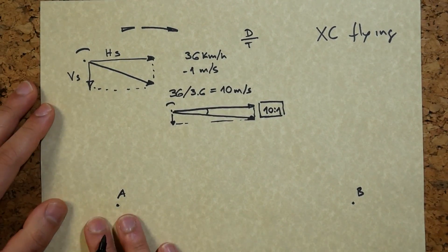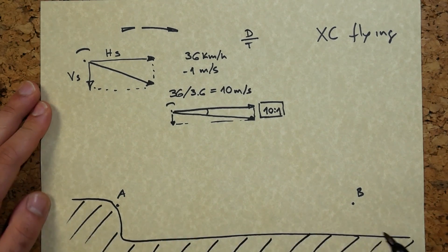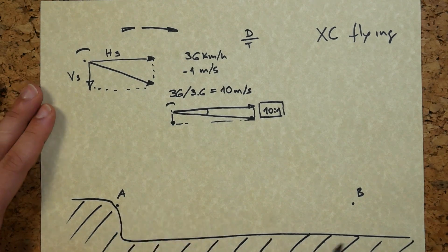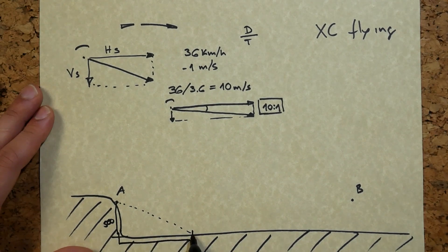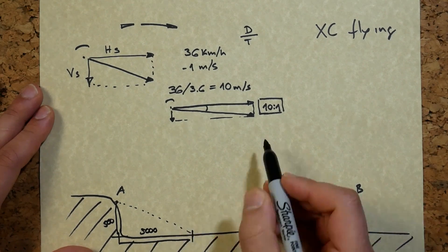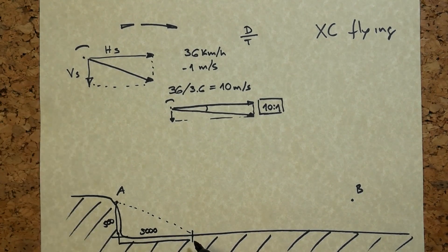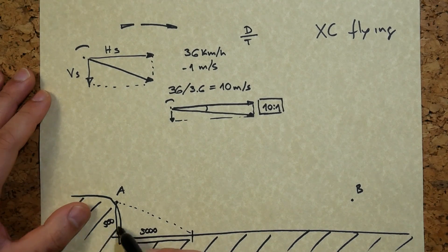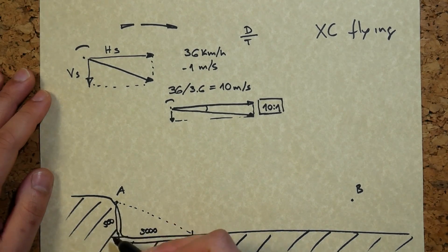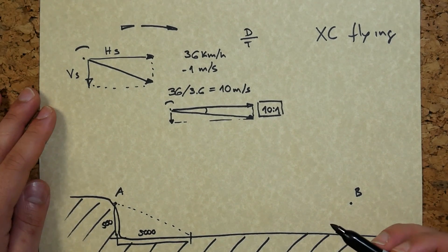Back to our problem of getting from A to B. If we're on a mountainside and we launch in still air, we're going to be traveling down. If the height is say 500 metres, in the best case scenario the distance we can cover is 5,000 metres — because of the 10 to 1 glide ratio. You can think about height above the ground like your fuel or potential energy. The more height you have, the further along you can glide.